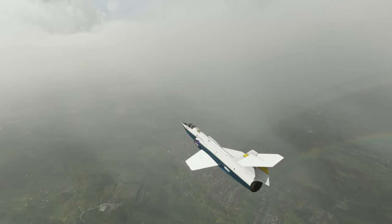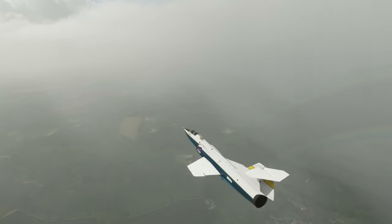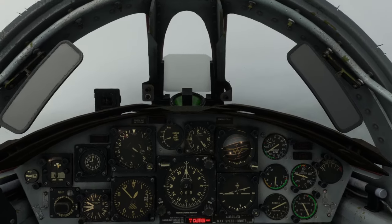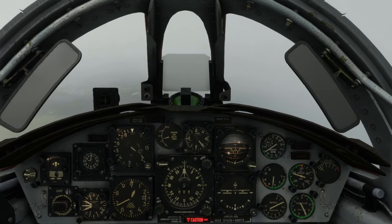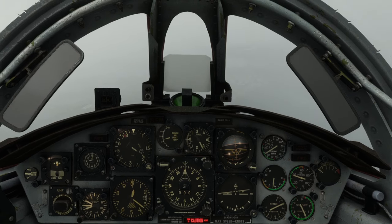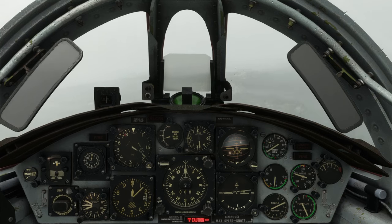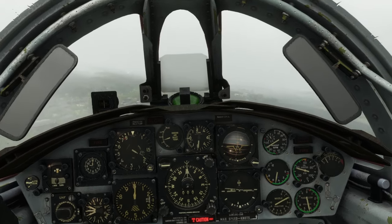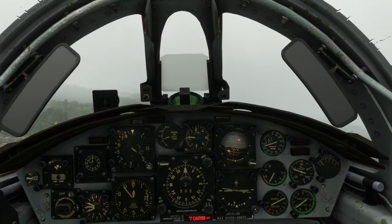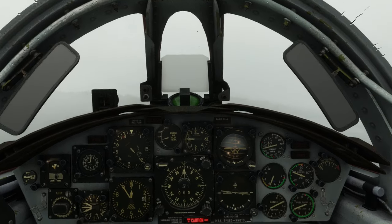There's not much distance between the bottom of the cloud layer and the ground. Inside the cockpit you can see the caution because I'm running out of fuel — as planned for all these flights. We're barely above the ground, which isn't ideal for landing, but I was trying to get a visual on the runway, ultimately just showing the conditions.